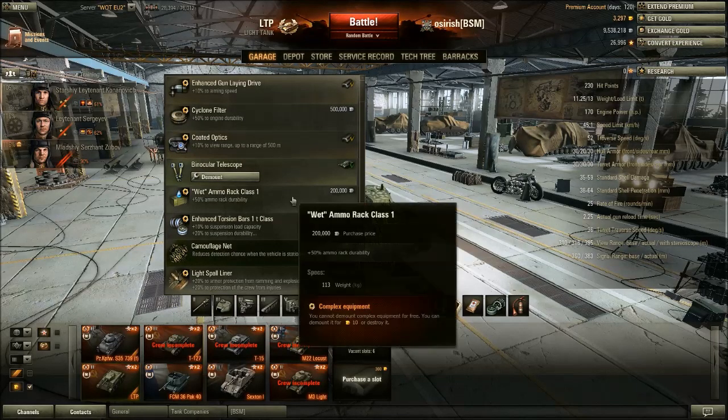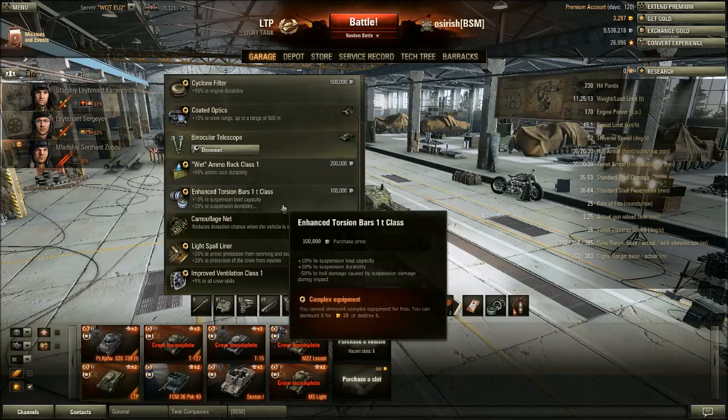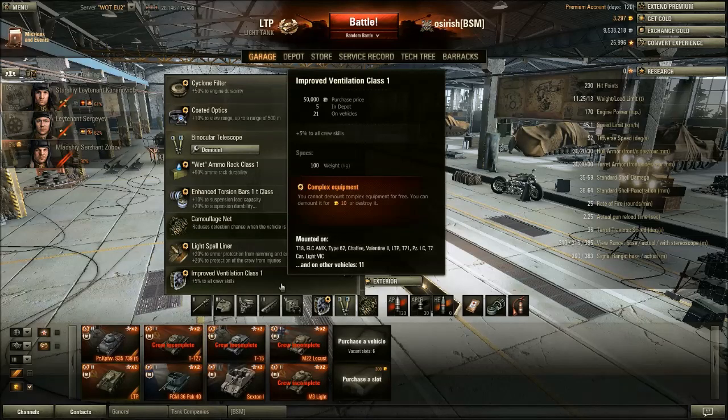Wet ammo rack is not a good choice for this tank — you don't have the hit points and you'll likely die soon after getting shot before worrying about your ammo rack. Increasing suspension load durability is a waste of time on this tank given its slow acceleration and poor engine power. A camo net on this tank is a must — combined with the really, really good camo value, it makes the tank virtually invisible in some situations. Vents are also a very good choice to boost signal range, view range, and all crew skills.